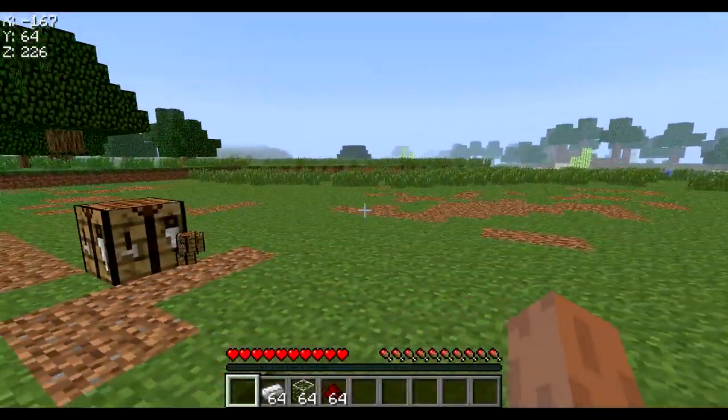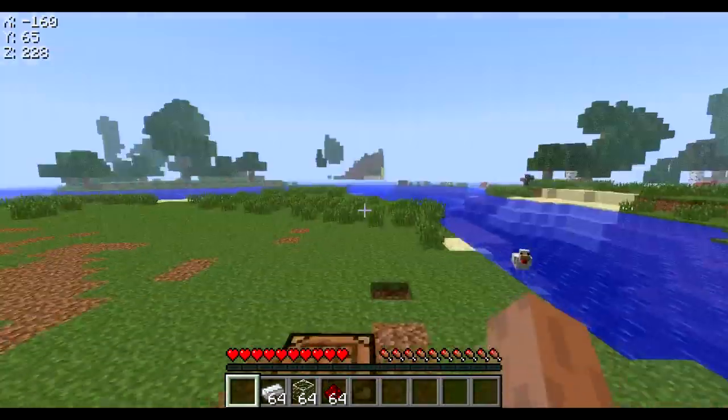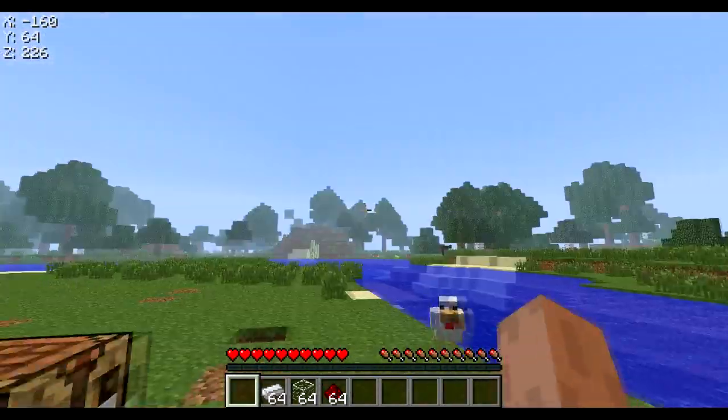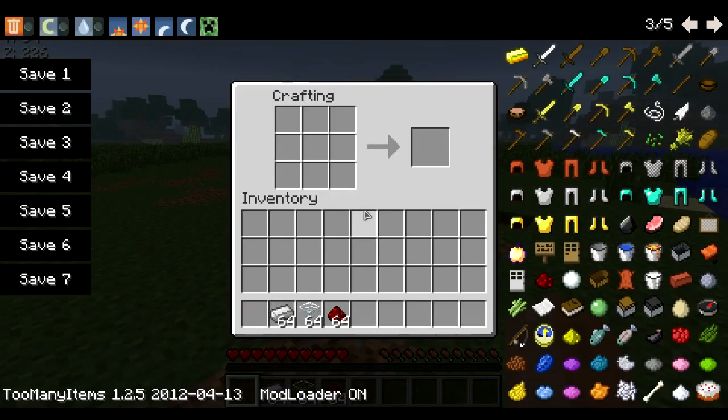Hey guys, it's Chungchao here. Today I'm going to bring you another Minecraft mod review, and this is a pretty useless but pretty cool mod — the closed circuit television mod. What this does is basically allows you to get a real-time video of what's happening, and this can be used as like a security camera or whatever you want.